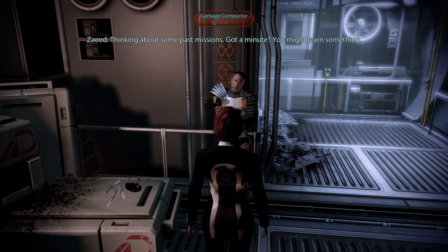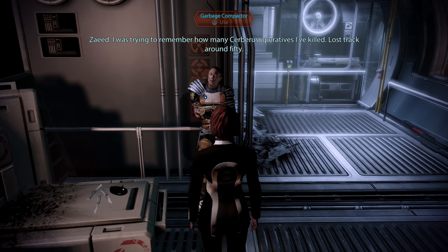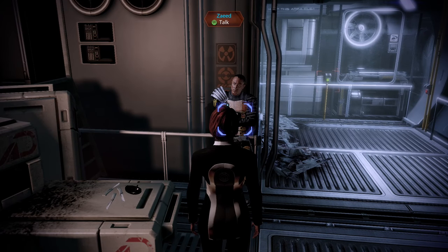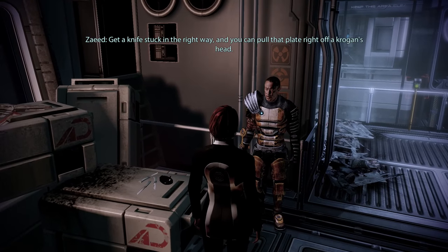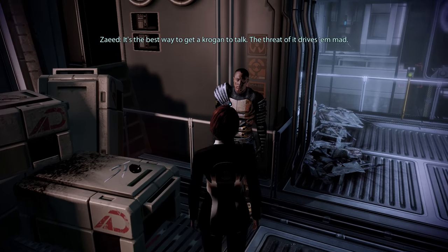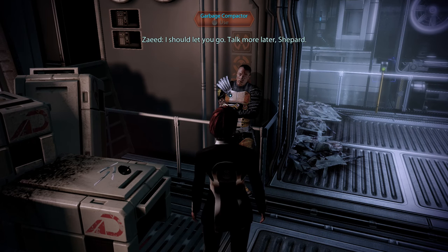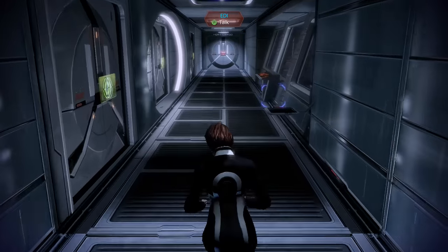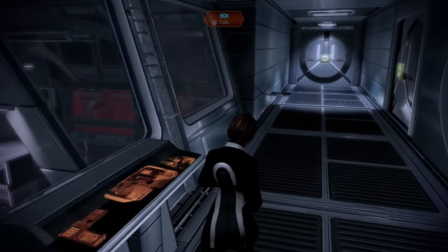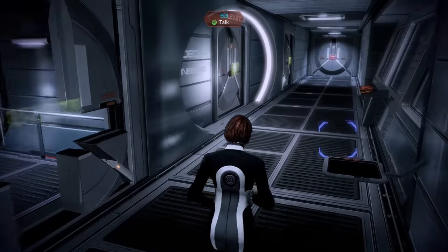Let's have a proper chat with Zaeed here. 'I was trying to remember how many Cerberus operatives I've killed. Lost track around 50. Guess your Illusive Man's big on forgiveness.' Zaeed is unapologetically a total mercenary bastard, and the game doesn't really make any effort whatsoever to try and humanize him or give him an excuse or make him relatable. He's just a bastard who's really good at killing people, who's there because he's been paid to do it. And I quite like the fact the game just lets it be that way.